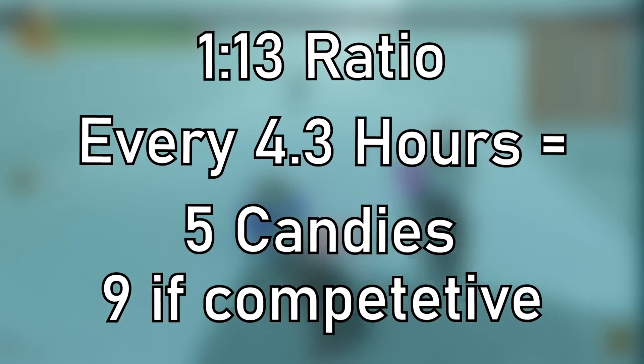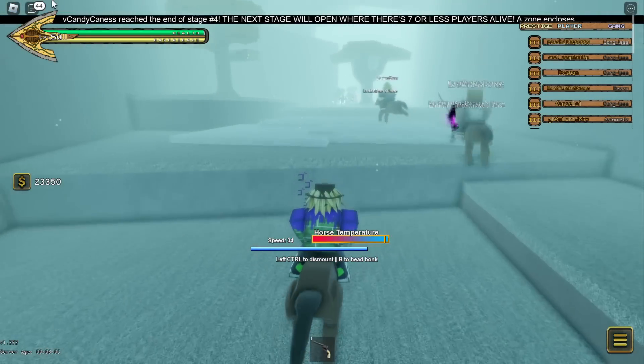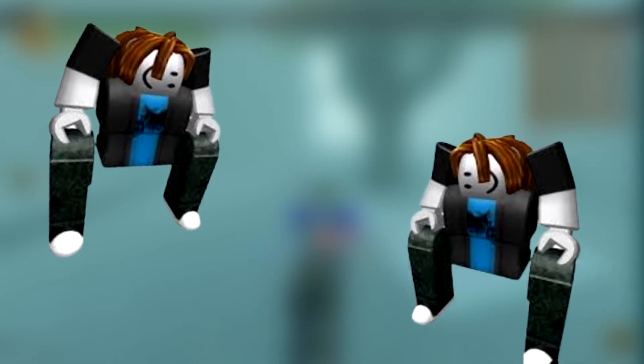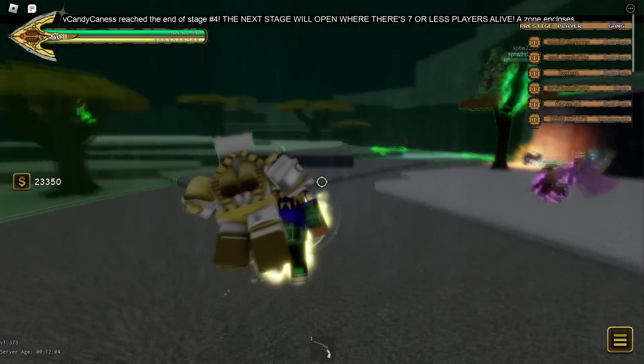You might say you can just hide, use strategies, or team up. But every other player has the same choices and strategies available to them, meaning you're never at an advantage with anything more than pure skill — or exploits.